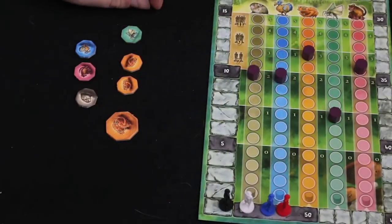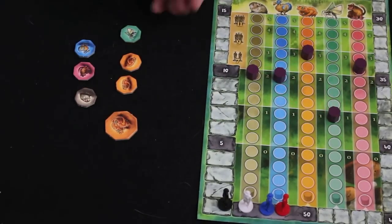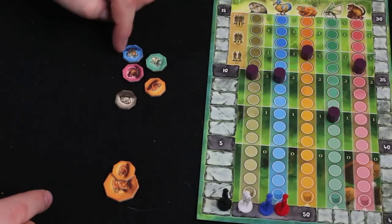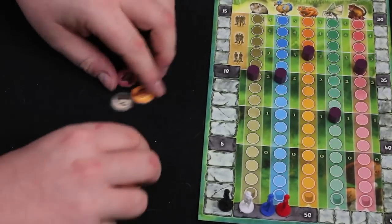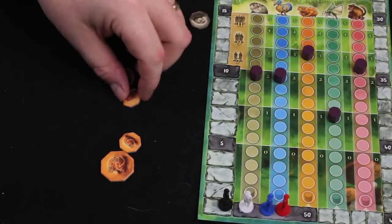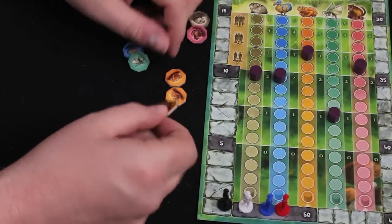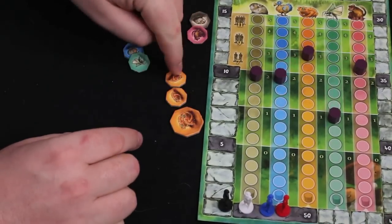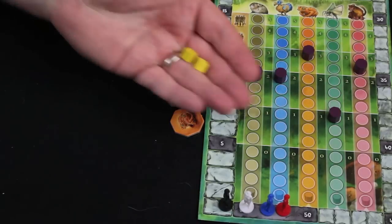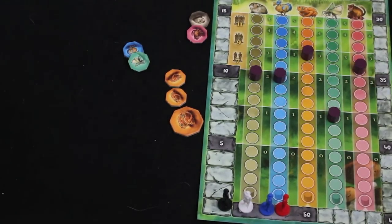During the course of the game you get points whenever you pull animals off the board, tracked on the scoring track. At the very end, you look at all the animal tokens you've collected. If you've collected a full set of all five different animals, that's worth ten points. Then you determine the value of each animal on the track and get points accordingly. Finally, you get one point for every two resource cubes you have left over. Whoever has the most points wins La Isla.